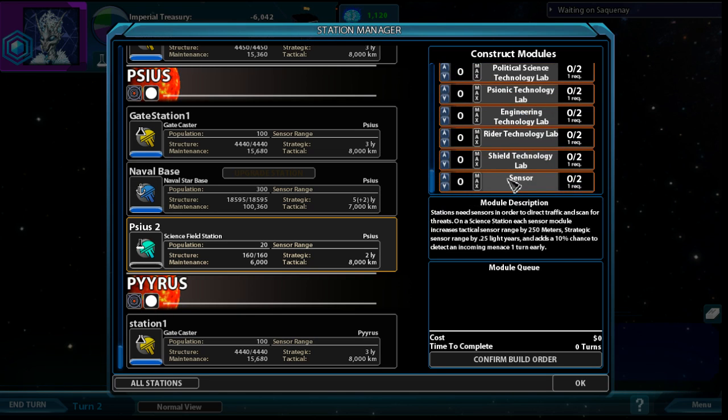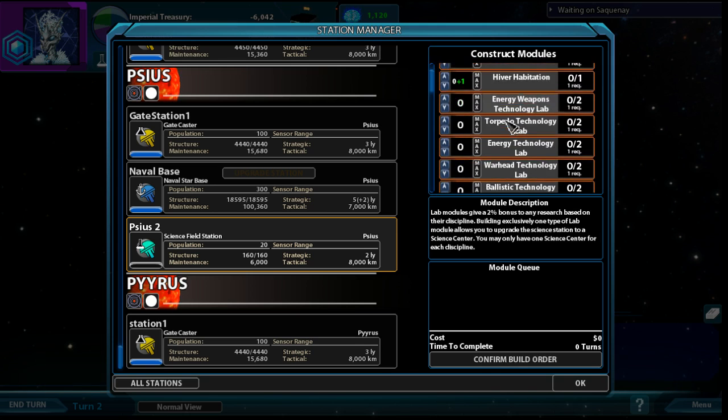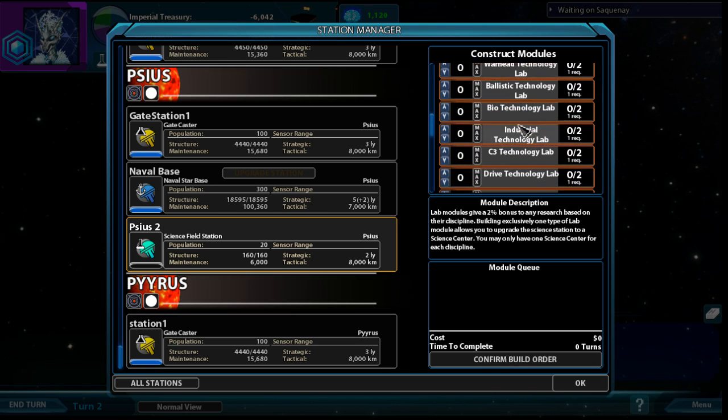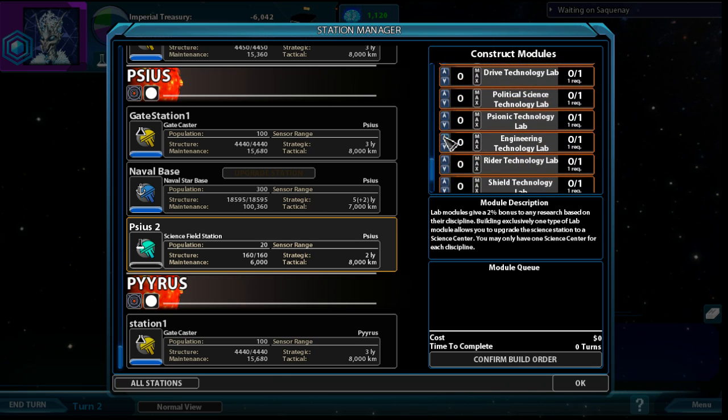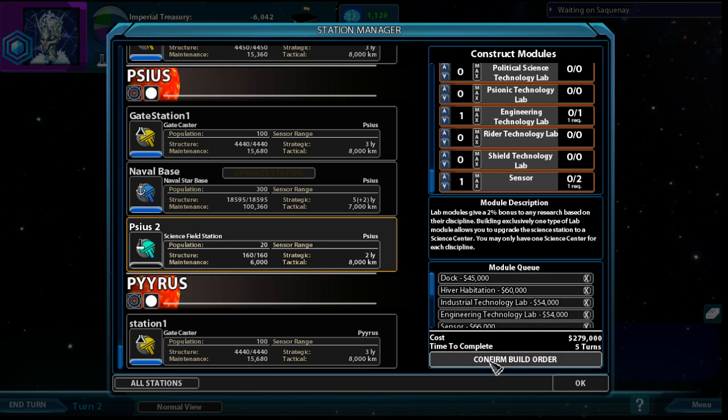Sensors are general scanners but they also help with menaces - those are like random NPC encounters, things like swarms and Von Neumann probes. Then there are labs that are going to specifically boost one kind of technology. The first ones I'm going to go for are one in industrial and one in engineering, and I'll explain and justify this a bit later.